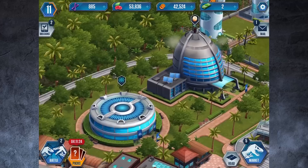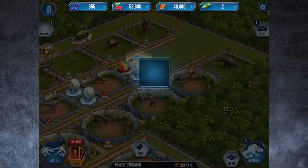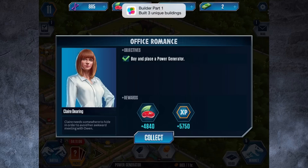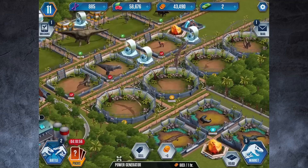Hey everybody, it's MasterOff here. We've got an evolution complete and something in the hatchery. First, let's collect all our money from our buildings and dinosaurs. We built a generator building which gave us 5,700 and 150 XP.